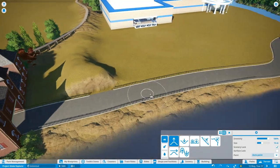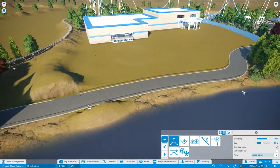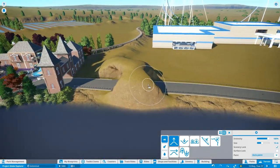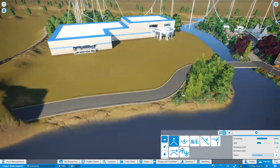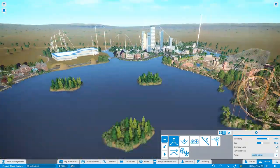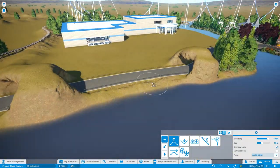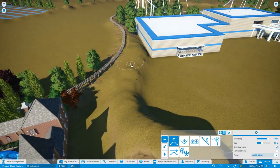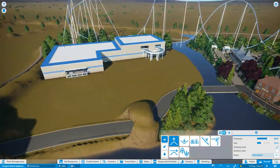Hello and welcome to episode 22 of Let's Play Planet Coaster Project Globe Explorer here on Theme Park Worldwide. In this episode I'm going to be working on the themed area around the outside of the dark ride that I built in episode 21. Along with that I'll be completing the area and also showing you a POV of the dark ride towards the end of the video.